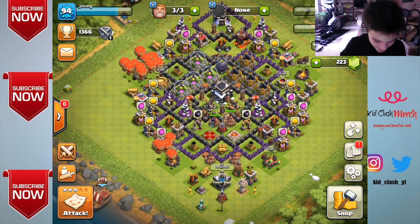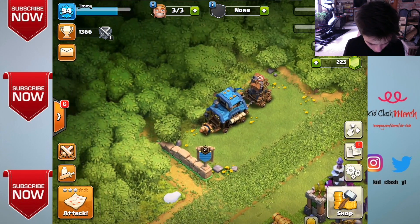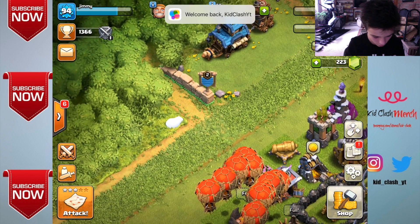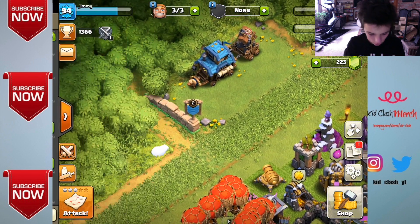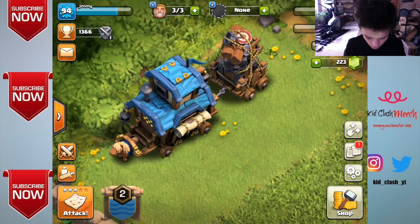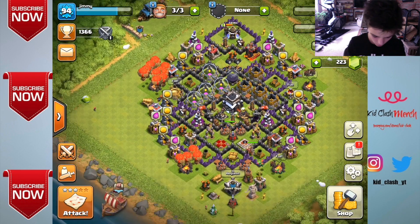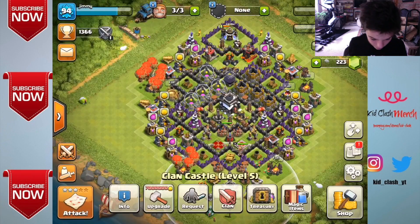We can see the Christmas theme — what is this? Clan games start in 11 hours, so that's exciting. This looks so cool guys — look at that little horse, that's amazing! Let's take a look and see if there's anything new.